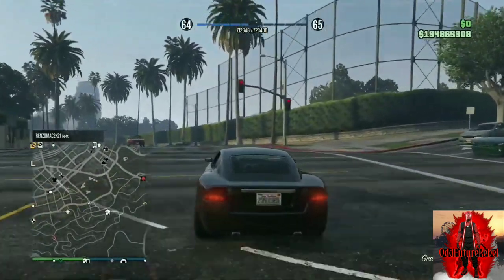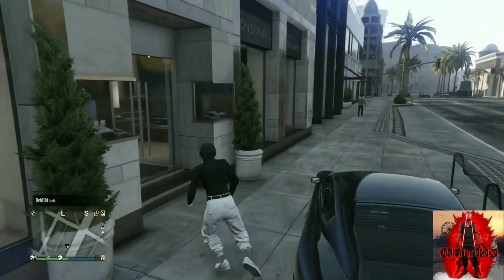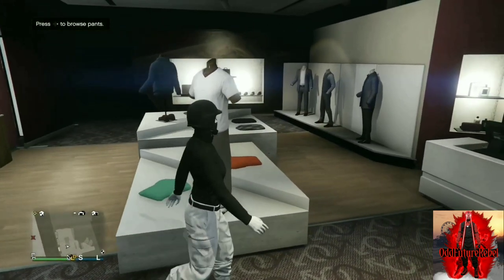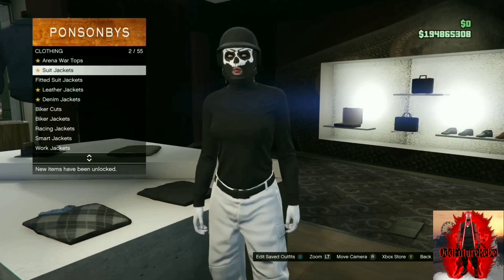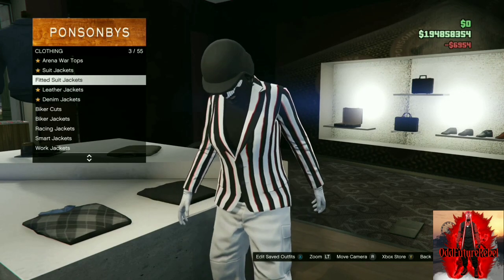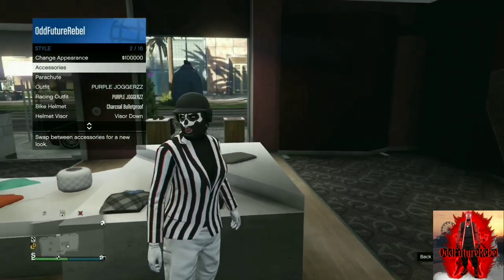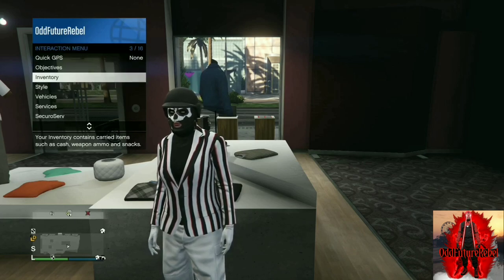Alright guys, this next one works for the female character only. Go to any clothing store on the map, go to the top section, and find fitted suit jackets. Purchase the first five — the top ones. After you purchase one, back out from the top section, open up your interaction menu, go to inventory, go to body armor, and cycle through.